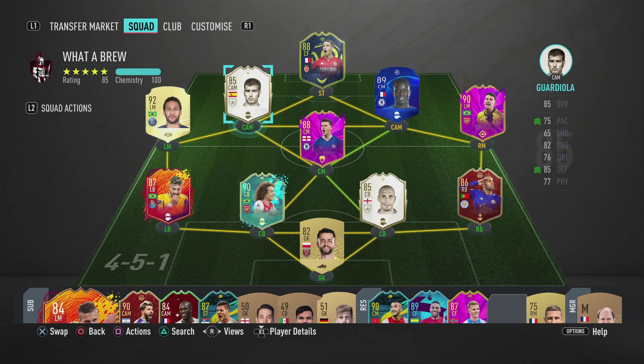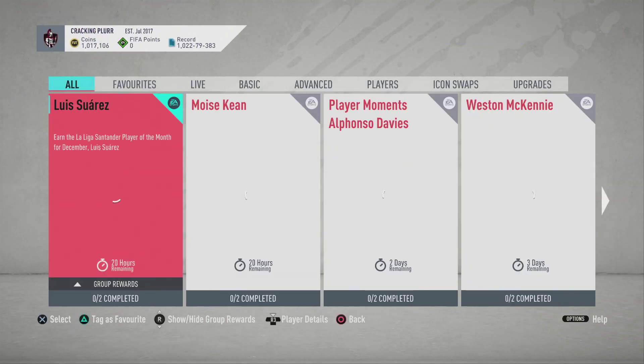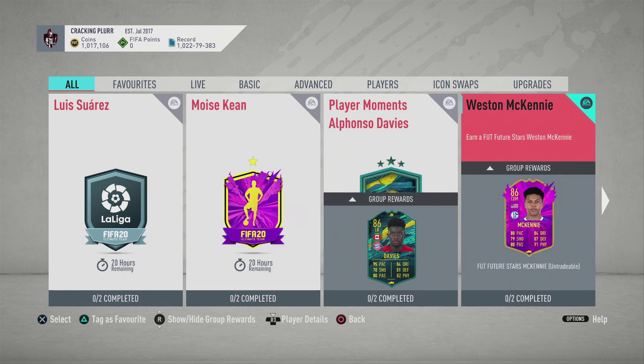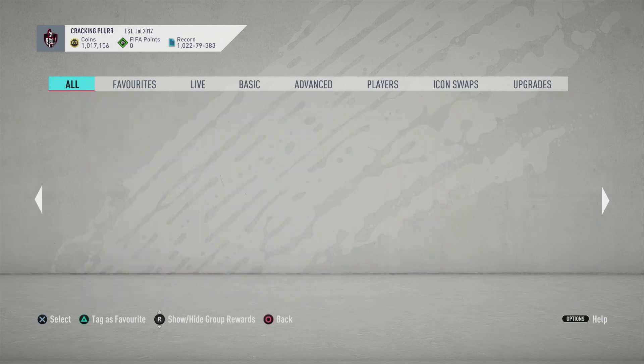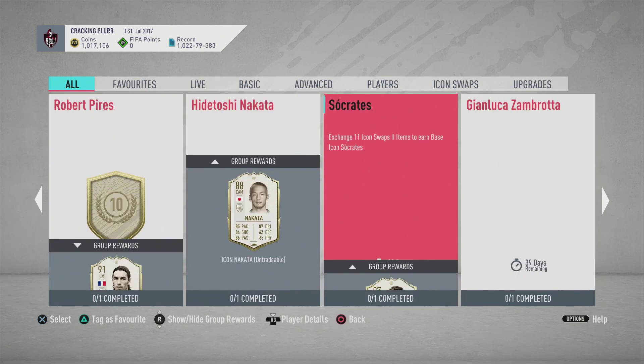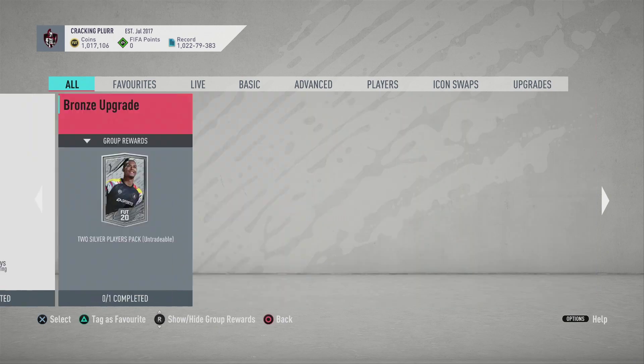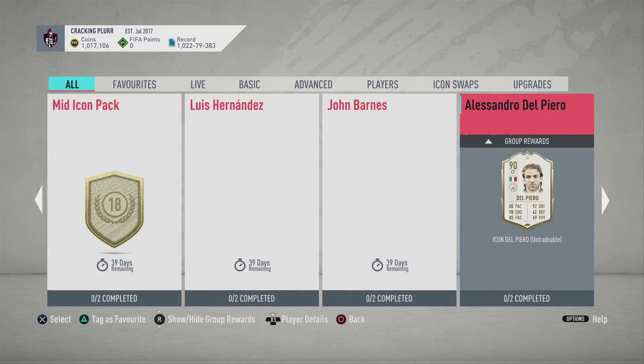I know I should go for Essien or Vieira, but I just want to risk it and go for the icon because I want this game to be fun. Going for Essien and Vieira - I don't think that'll make the game fun for me. So I'm going to risk it and go for the mid icon pack. Let me quickly trade in the players you have to do to get the pack.